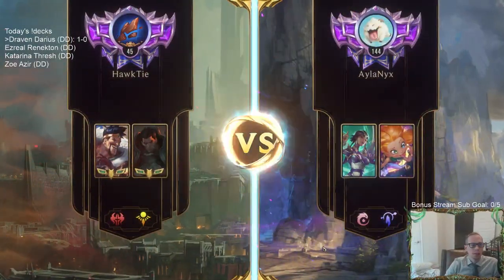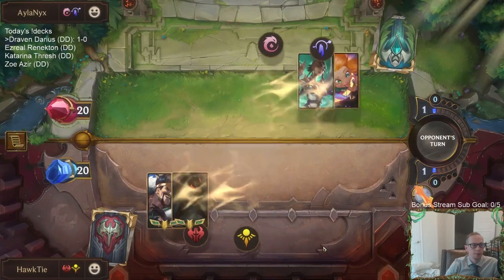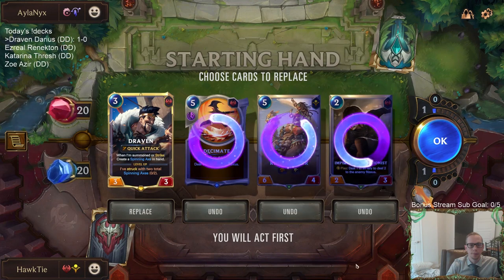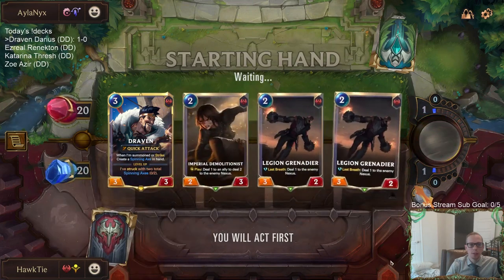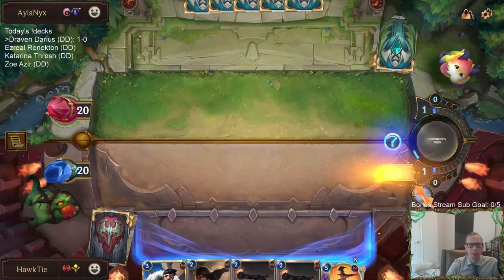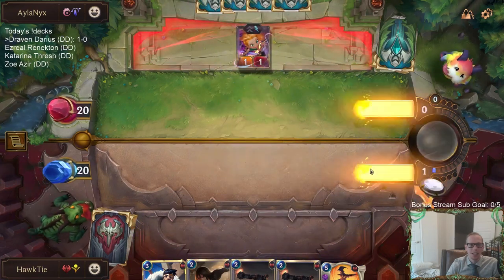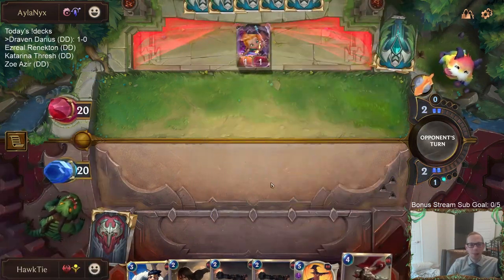Game two - Zoe Karma. I think I keep Draven again and look for ones. That was like we mulliganed really well last game, mulliganing into the triple ones. That was really good. Having zero ones - definitely not good. My opponent plays one one-mana card, they get one. I played nine and we get zero.